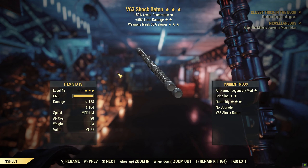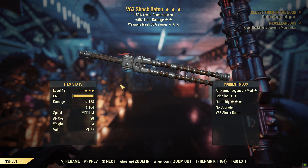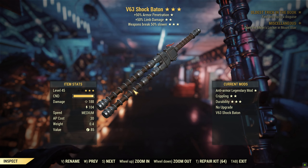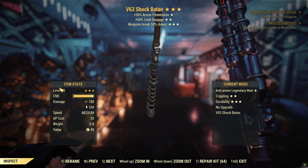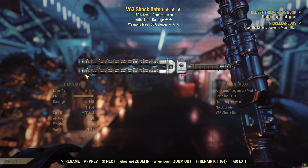Pretty sure you can get this from the quest line. I'm pretty sure the shock damage is baked into the weapon, so it does a little bit more damage than your standard baton, but it's a baton, so it's not that amazing. Anyway, we're gonna see how it does.